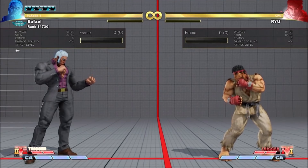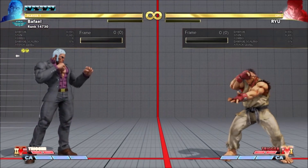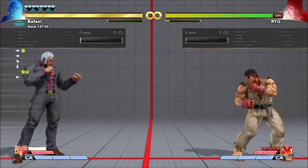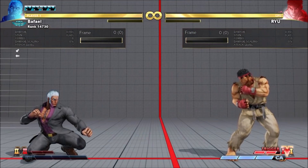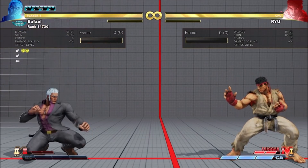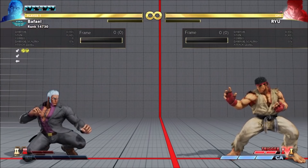Urien's V-Skill 2 is Indignant Thunder. It's an install which improves Urien's next metallic sphere. The charge is 50 frames, identical to his VS1 charge time. Charging builds no V-meter, but afterwards using a fireball builds both V-meter and EX-meter.